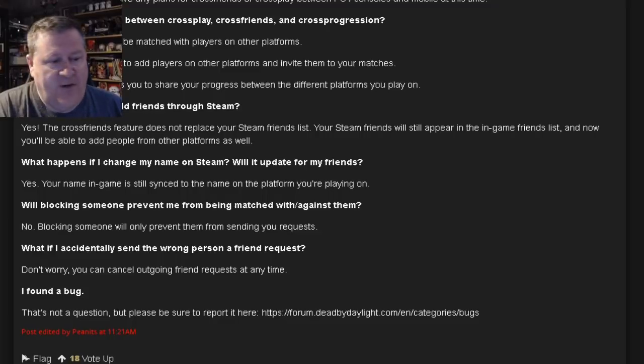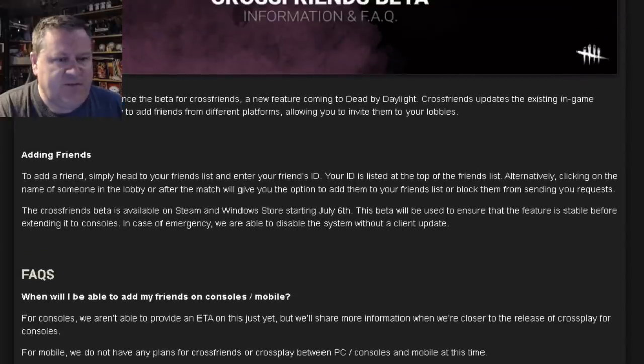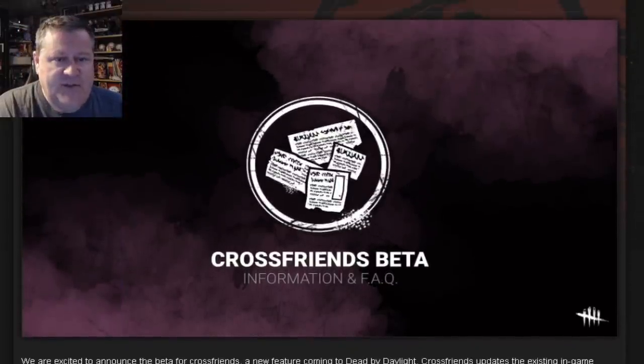We had heard rumors that with Chapter 17, we might see full cross-play come into effect with all the consoles. This looks like a step in that direction with this Cross Friends beta, allowing Windows Store players on PC to friend Steam players on PC — just one step further toward the cross-play and cross-progression we've all wanted. Cross-progression is a much further down-the-road goal, but cross-play seems much closer. It might be even closer than expected when Chapter 17 rolls out, and we seem to be on trend for that as long as no issues come up.